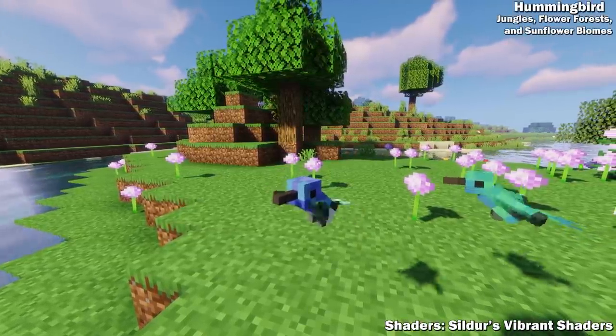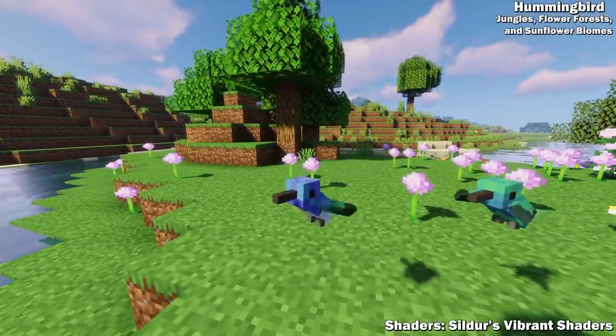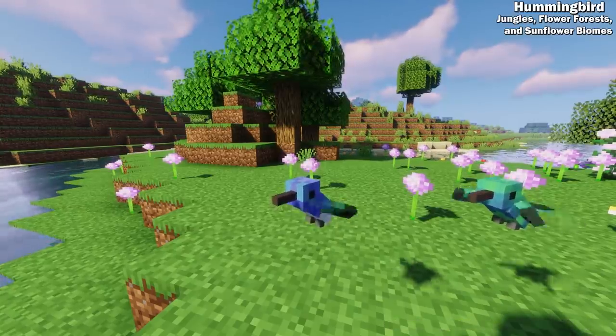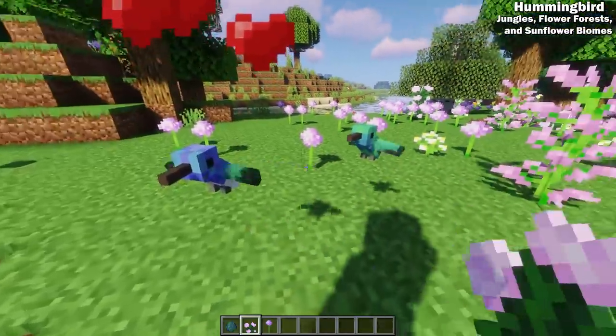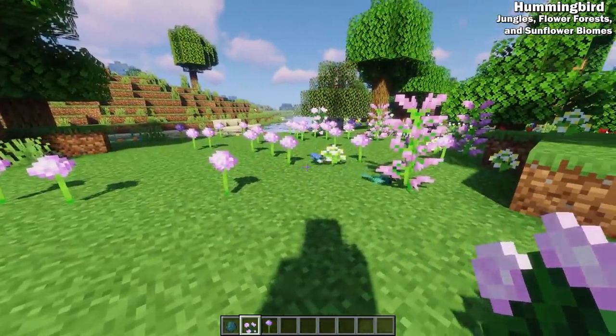Hummingbirds can be found in jungles, flower forests, and sunflower biomes. You can calm and breed them with flowers, and these are the best pollinators in the game — even better than bees.